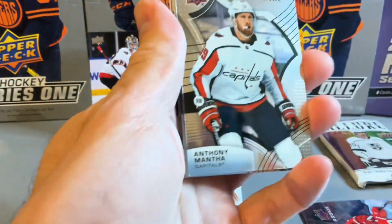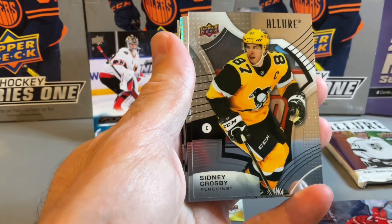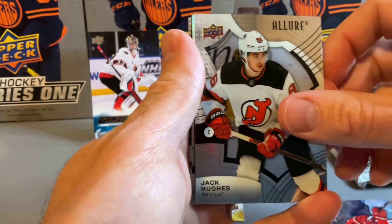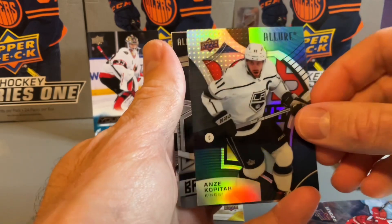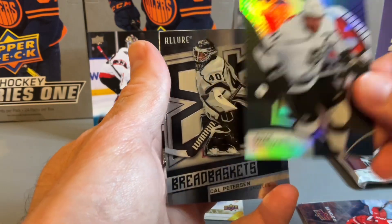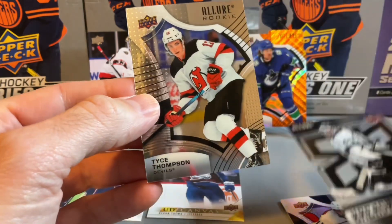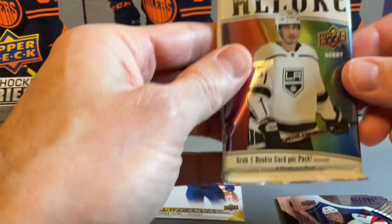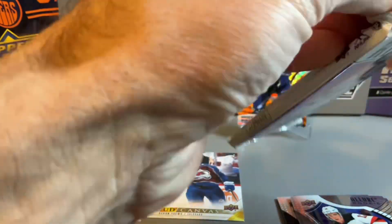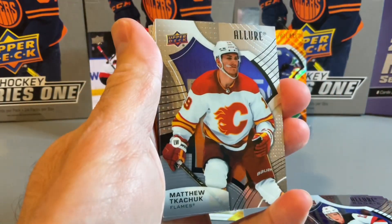Allure does have a little bit of an advantage — it usually has two hits per pack. Sidney Crosby in the base, Jack Hughes, Pageau — we have a Black Rainbow of Anze Kopitar, Bread Basket of Cal Peterson, and a Tyce Thompson rookie. I think it's going to come down to this last pack here to see whether Allure can take Series 1. Still kind of feel the Young Guns is probably the best card so far.